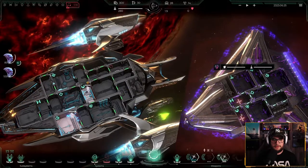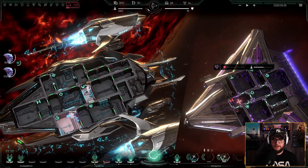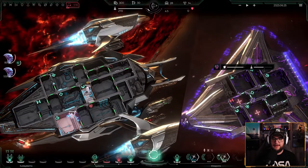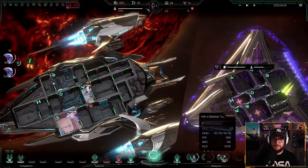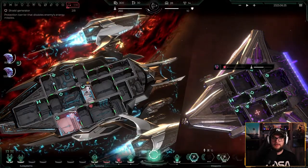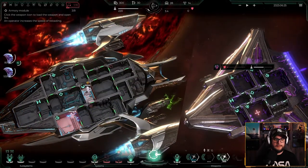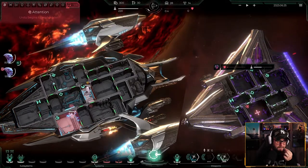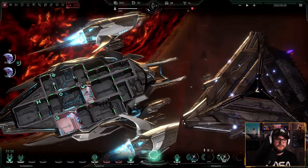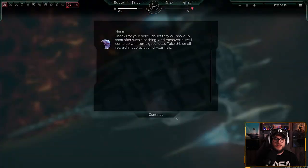This looks beautiful. We took out their doors — maybe we can take out the door so it opens right into space, so they get sucked out. Our ship is badly damaged — units begin to asphyxiate. But we won that one! Who needs air? We'll come up with some good ideas. Take this small reward — the appreciation. A lot of money, scraps, a drone replicant that allows you to have a drone created. Good stuff.